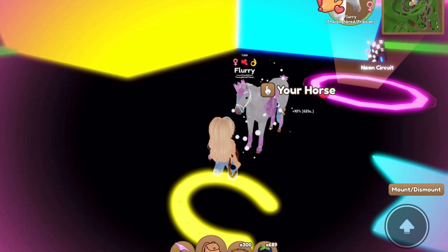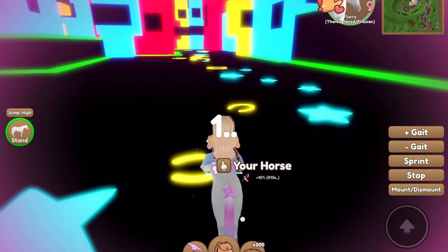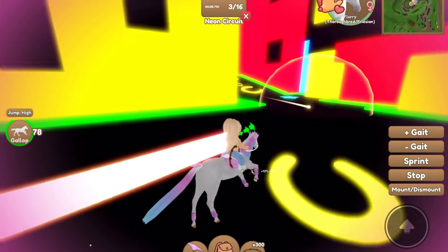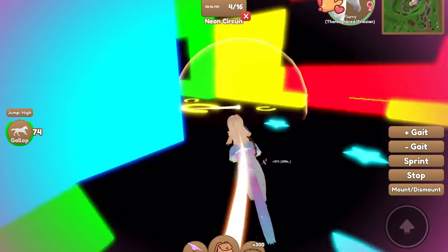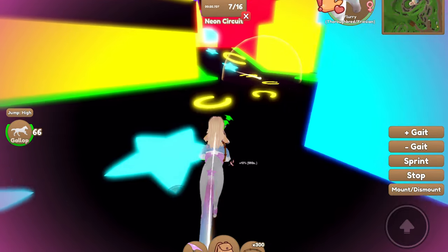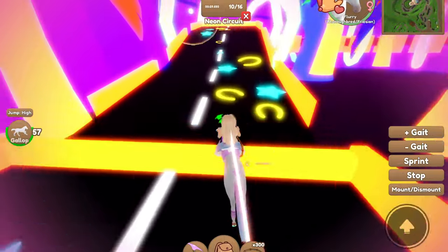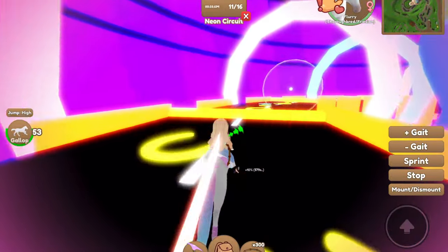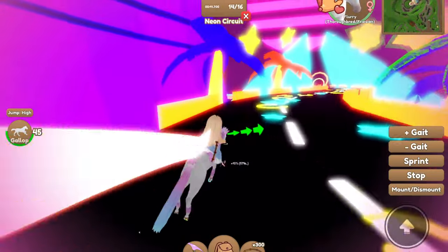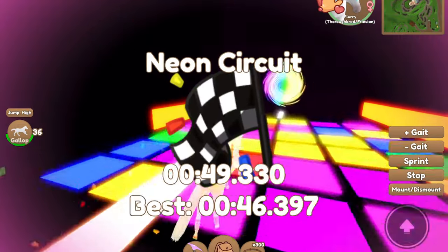I just fed Flurry a ton of blackberries — we've got about 600 seconds on the clock. Another trick for earning rainbow horses: if you have a friend or alt account, and your horse has double ride, they can hop on and you can do the race together. I've done it on my alt account but I was pretty unlucky — only got an Appaloosa. If we haven't had success by the time the food boost runs out, I'll bring in my other account for some double racing.